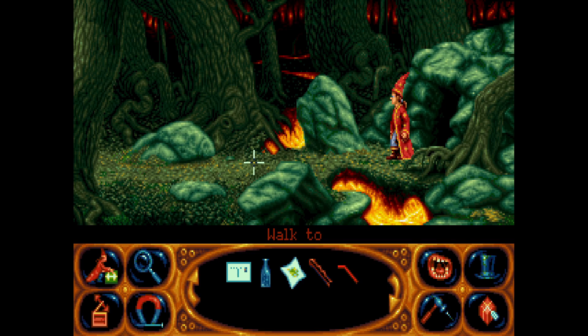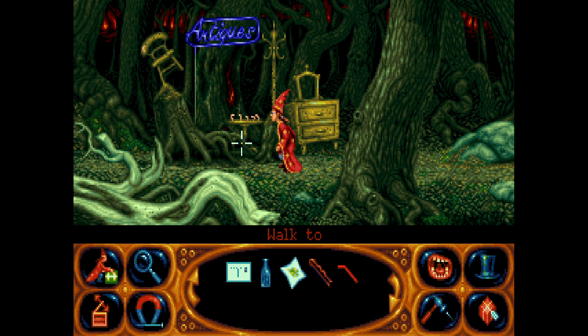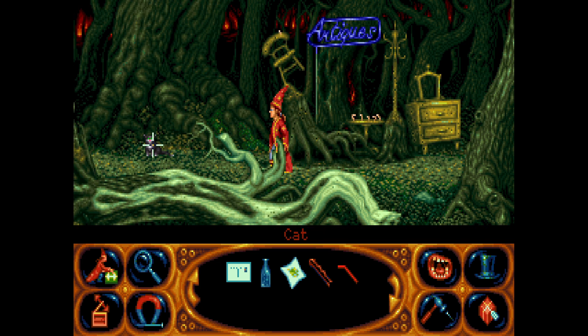Hi everybody, welcome back to Simon the Sorcerer 2. We just went into this cave and visited some witches who were making some sort of potion. I don't know if that's something we can interact with or not — there was a little icon on the cauldron they were mixing in. We're also looking for some wood for these guys, which is very reminiscent of the puzzle we had in Simon the Sorcerer One.